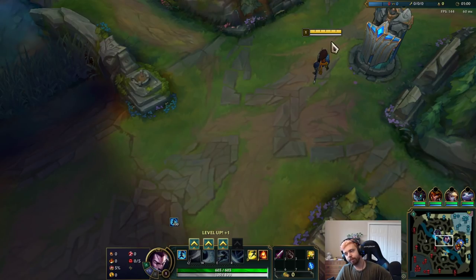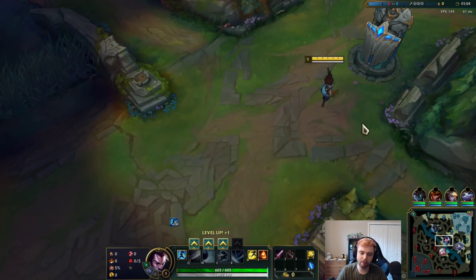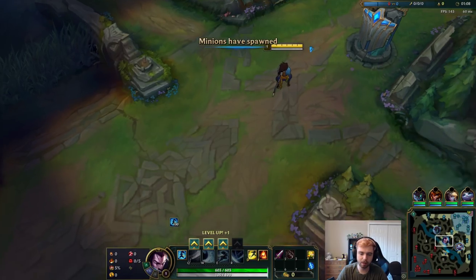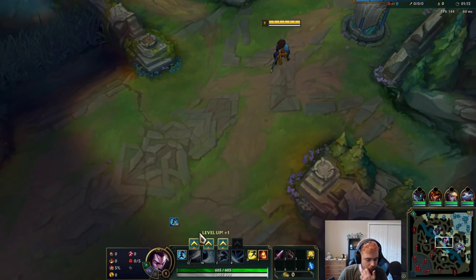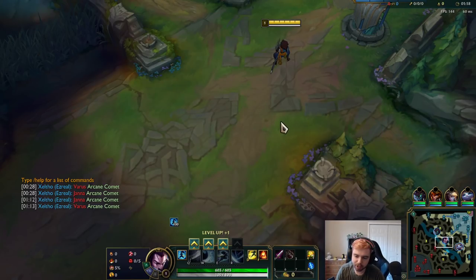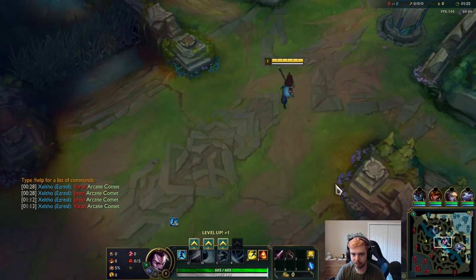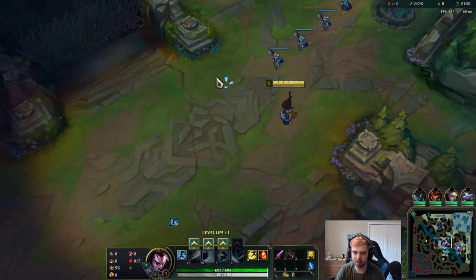Versus Lux, I should just use my wind wall as soon as I jump at her. If I see her turn around I'll use it — it's a long cooldown so you don't want to waste it. But if I just go towards her, she'll probably try to use her abilities on me, so I just wind wall at the same time assuming she'll shoot towards me.